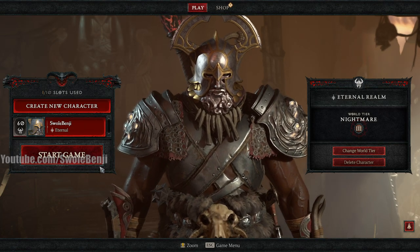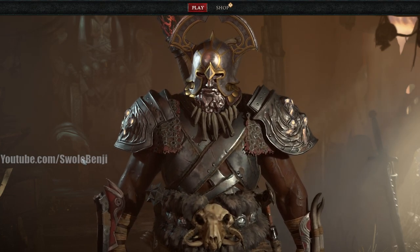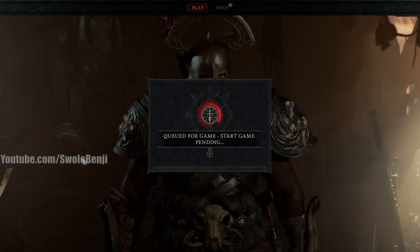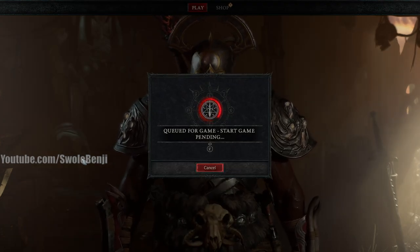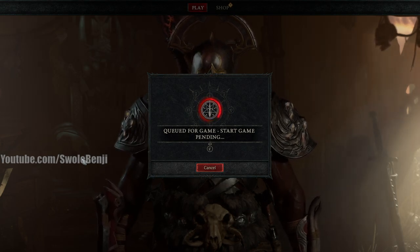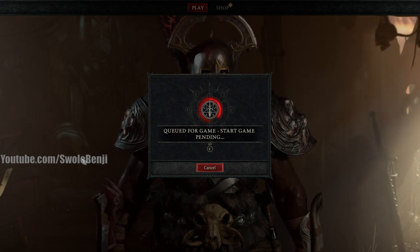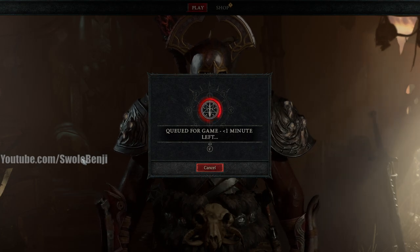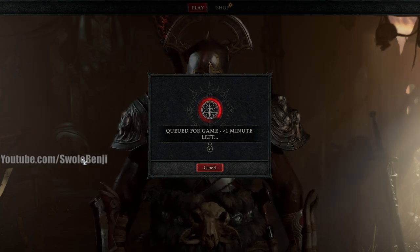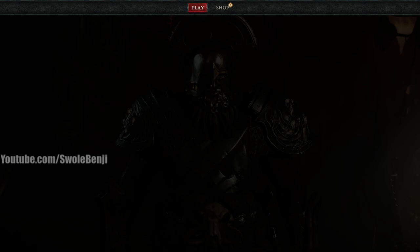Today we're going to be farming some red shards - this is a gameplay long play, let's play, whatever you want to call it. We're doing it on world tier 3 because I'm lazy and haven't unlocked world tier 4 yet. Even though it says level 70, I can totally smoke that dungeon - my character is pretty powerful and optimized, but there's still a lot to go. I've just been going to the PVP zones because that's why I play video games - to encounter other players.